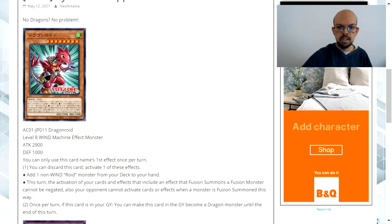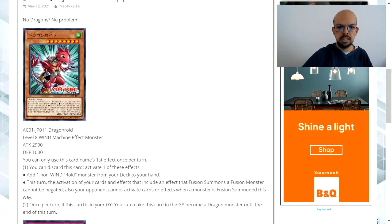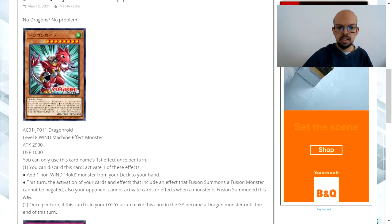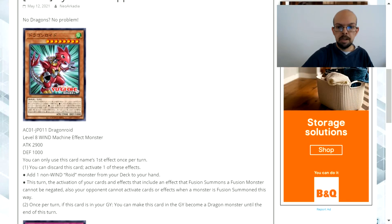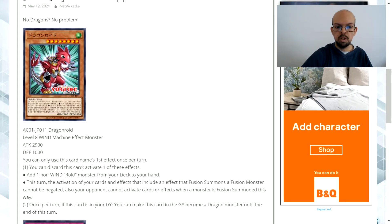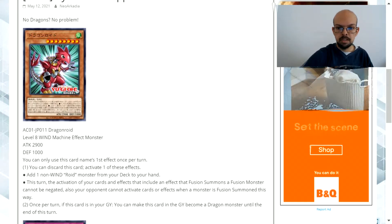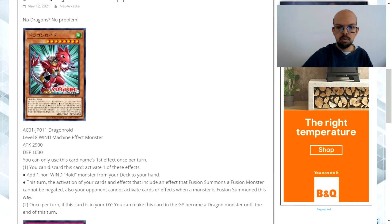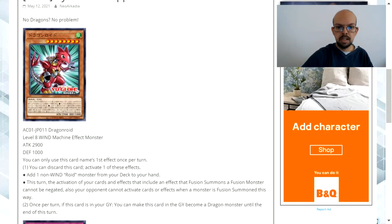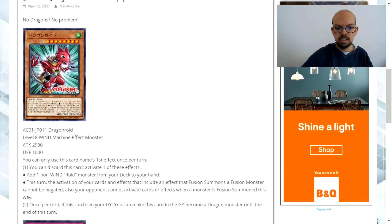I love the design of this card. It has an amazing attack stat and even though it only has 1,000 defense, that's fine — the effect makes up for it. The first ability triggers when you discard this card, not on summon. You're able to immediately search for one of your non-wind attribute roid monsters. There are so many different ones you can search. Although I've heard some people say that Mixeroid is the best version, and that's a wind attribute, so there's a downside to that limitation.